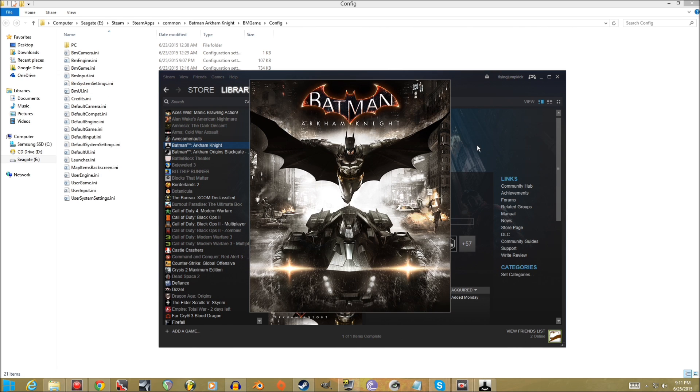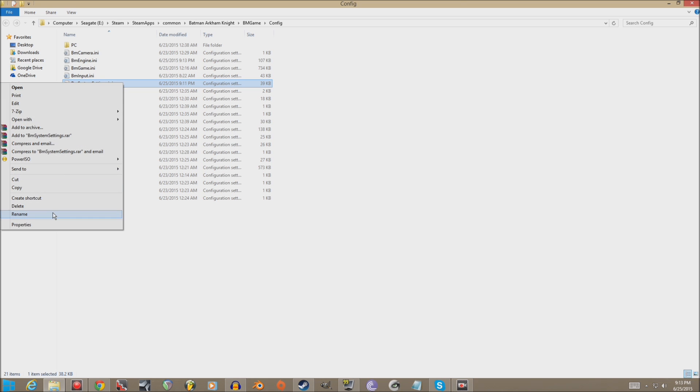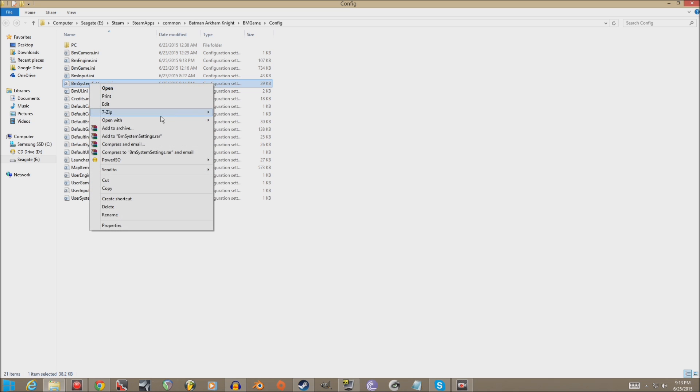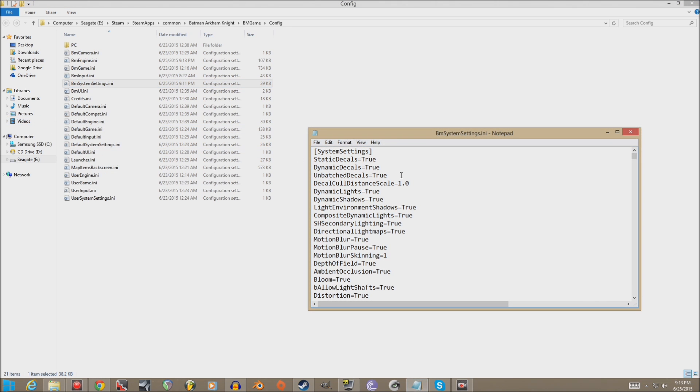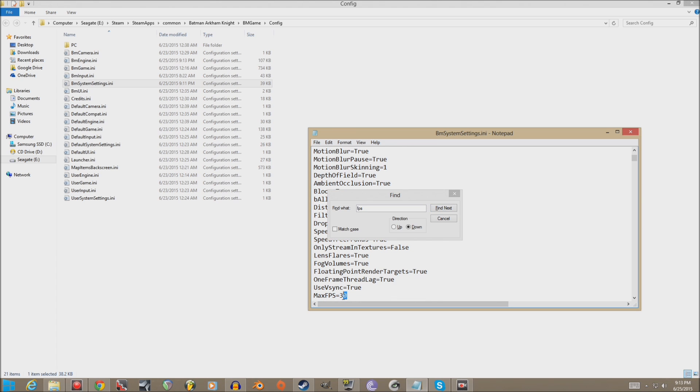I'm just going to start up, go into my save, and exit. What I want you to do is go into that same new file you just created — open it with Notepad. Then press Ctrl+F and search for 'FPS'. You'll see MaxFPS is set to 30.